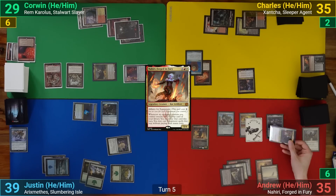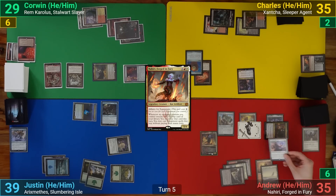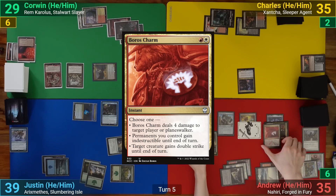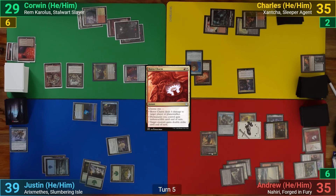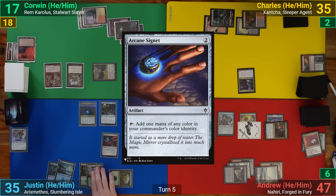I swing Xantcha at Corwin and the Rebel at Charles. I also get to exile my top two cards thanks to Nahiri seeing equipped creatures attacking. After Corwin declares no blocks, I cast a Boros Charm to give Xantcha double strike. Corwin takes 12 and I gain 12. After that I pass.